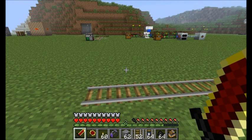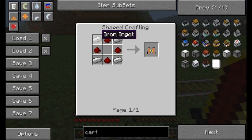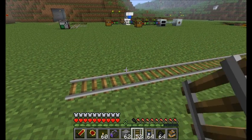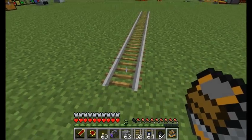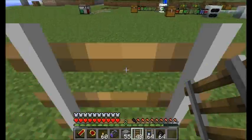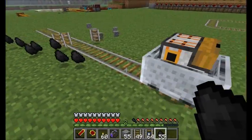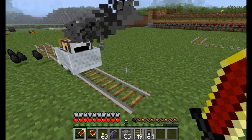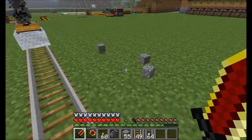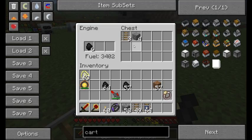Let me show you the Cleaning Cart — simply a Storage Cart with Engine plus a Cleaning Gadget. This cart picks up items on the ground nearby as it rolls over them. Drop a bunch of items on the ground and as the Cleaning Cart moves past, give it some coal, and it'll scoop all those items up from about one block away. It sucks them all up and stores them in its inventory.